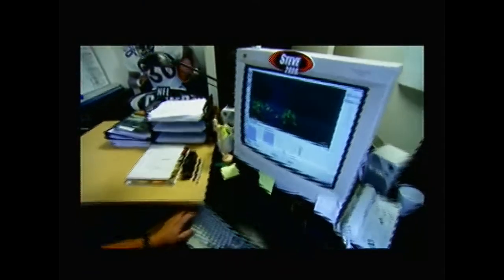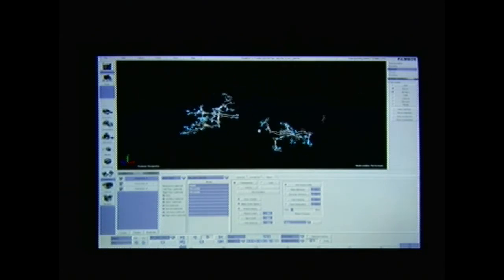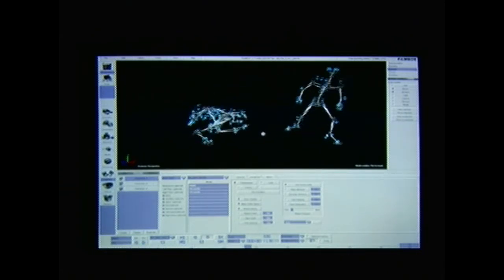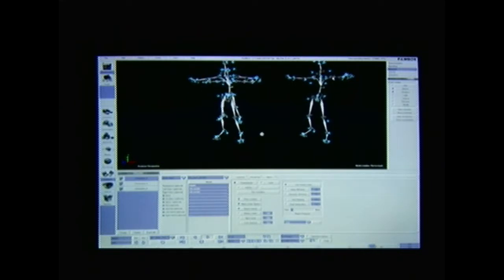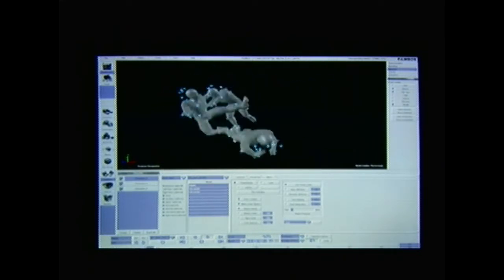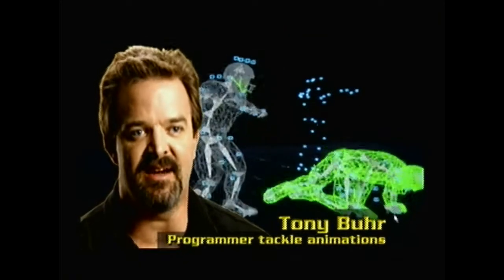This is raw motion capture of a two-on-one tackle. These are the raw motion capture sensors. Here's the skeleton that we attach to the sensors. Each sensor is specifically made to have a bone follow it. We have a significant amount of tackles — upwards around 70 to 90 different tackles.